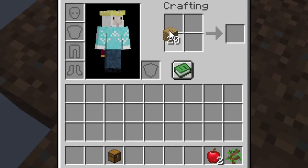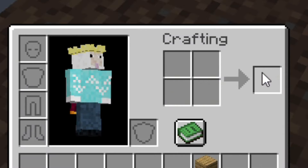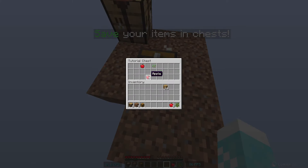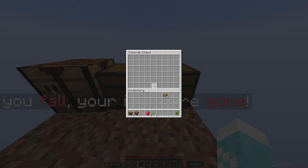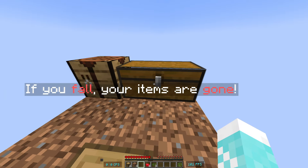Now we got some wood, now we can make a crafting table. Some more apples and seeds — that's pretty good. Let's just place... alright, now we got a chest. That's good.